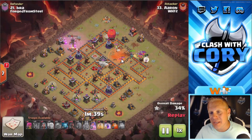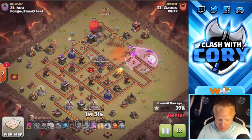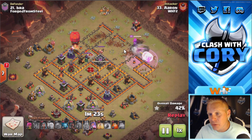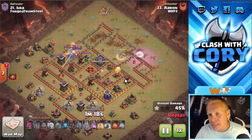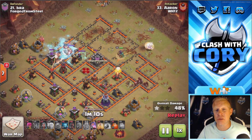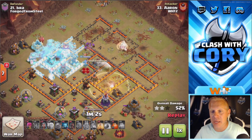The Stone Slammer is doing great work — there are no air defenses over there, so it's already gotten down like three defenses and it's about to grab two more. Massive value from that Stone Slammer before the CC even pops out. There's still a valkyrie in the CC that needs to be killed, and the queen's getting closer to the heroes. He starts his hogs on the side away from the heroes, knowing his queen will go over and get those heroes taken care of by the time the hogs get there. On queen charge attacks, start your hogs no later than one minute thirty into the attack.